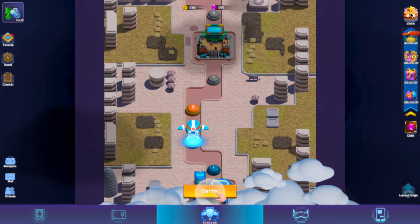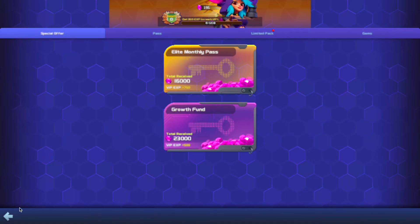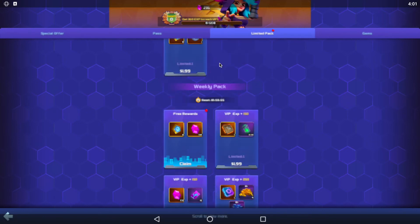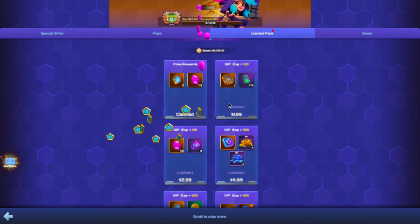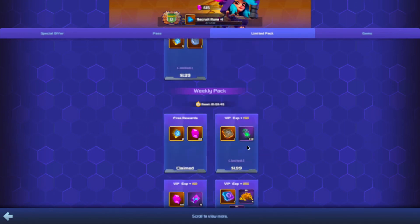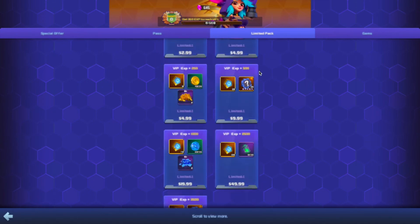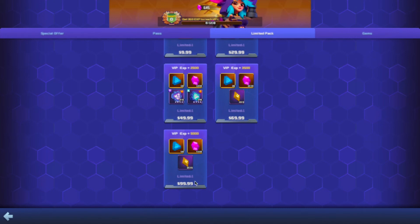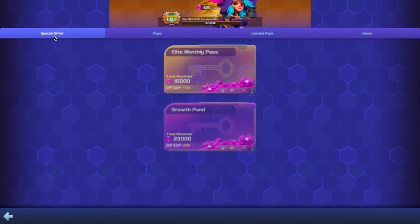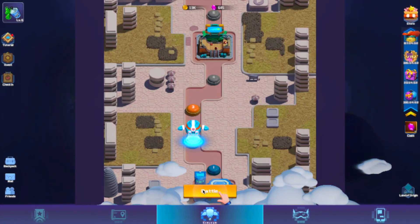There's a store to purchase things. I personally would not spend any money on this game yet since it's really hard to read. There's a free reward — it says weekly. You can also claim a free monthly reward. It's always nice that games give you something for free. It'd be nice to have a quick click to jump between daily, weekly, and monthly. There are gem costs, special offers, and it looks like they have a pass as well.